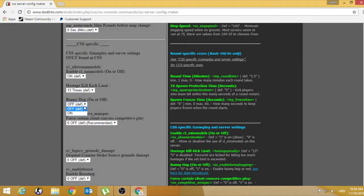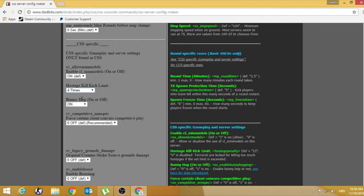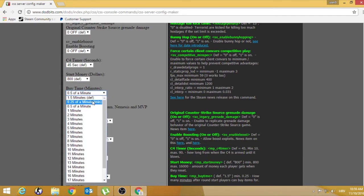Bunny hop — set this to off, but if you want bunny hop, set it to on. This also only works for Steam servers. Hostage kill kick limit — how many times you can kill a hostage before the server kicks you. You can disable it or set it to 4, which I recommend. C4 timer — 65 is default, set it to 65. Start money — 800, but if you want 16,000 you need a plugin for that. Buy time — the best option is half a minute.